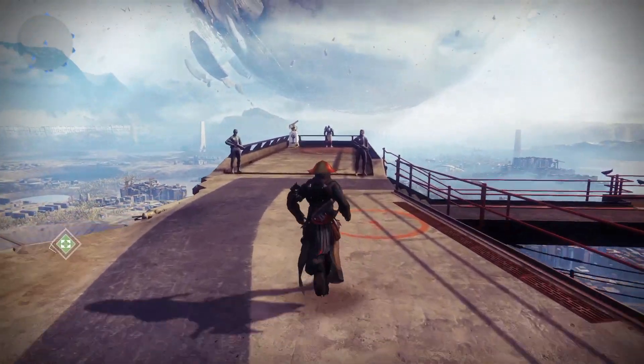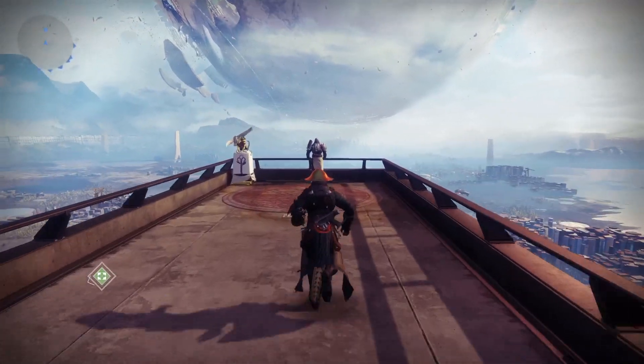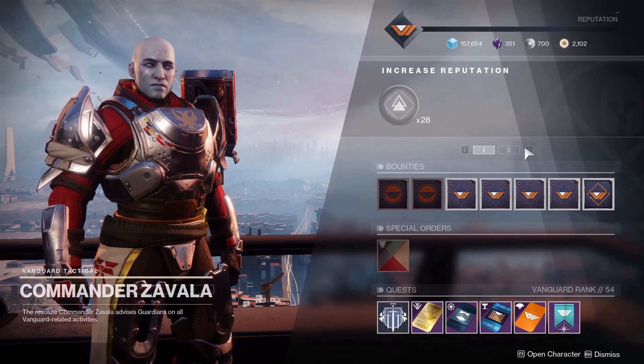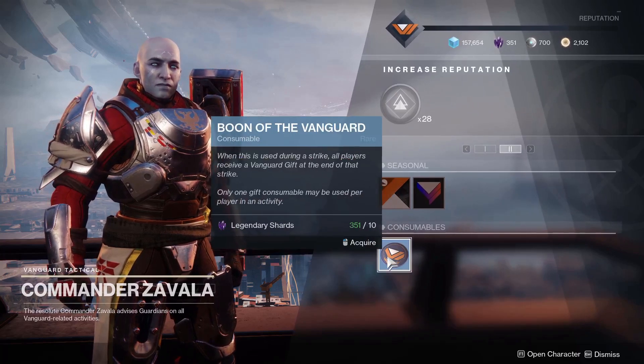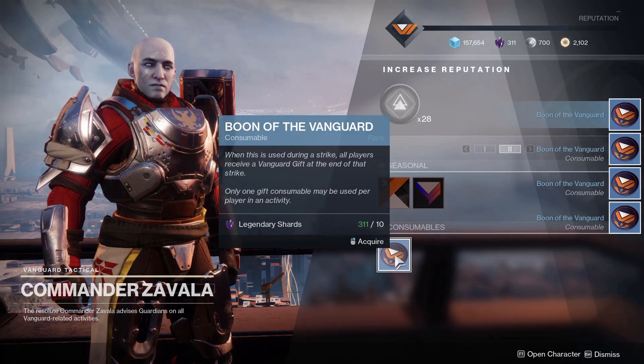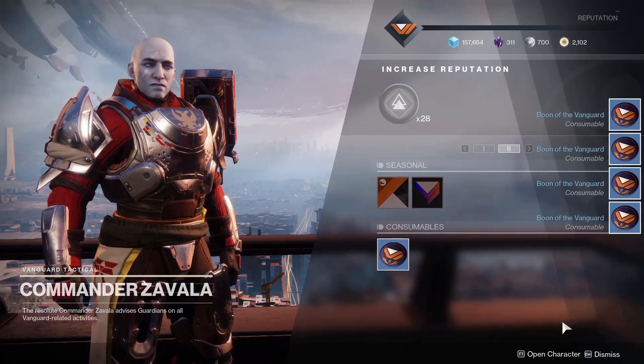Before we jump into the farm, there is a very important step. This is something that seems to have been long since forgotten. You're going to head to the tower and go talk to Zavala, and down below you'll see he's selling the Boon of the Vanguard tokens. These are actually going to increase your exotic drop rate.